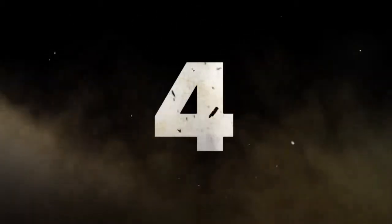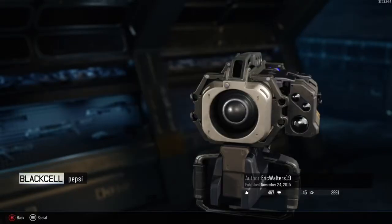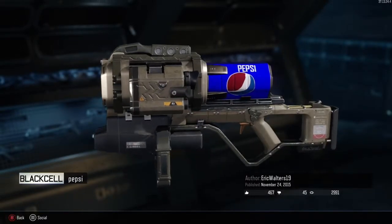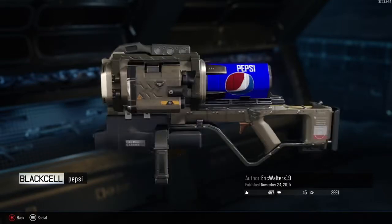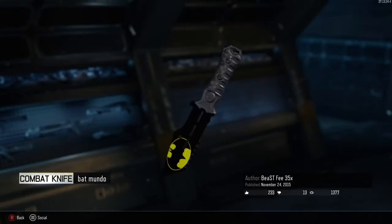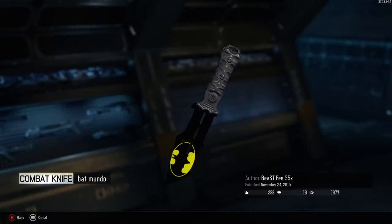At number four we've got this launcher, but it looks like a Pepsi can on the back, and when you reload it looks like you're putting a Pepsi can in. That's really cool, so that's why it's at number four. Now at number three we've got this really cool Batman knife, and I really like this, so that's why it's at number three.